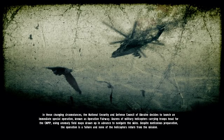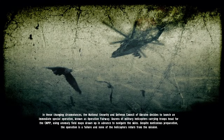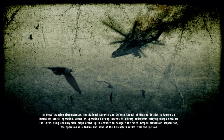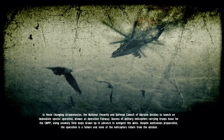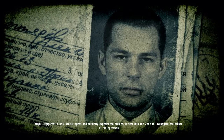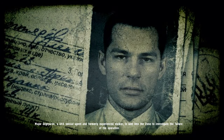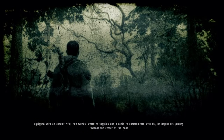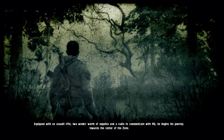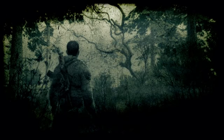Operation Fairway, as it came to be known, involves using maps of anomaly fields to maneuver helicopters to the CNPP. Despite meticulous preparation, the operation is a failure and none of the helicopters return. Major Diktarov, a USS Special Agent, is sent into the zone to investigate the disappearance of the helicopters — disguised as a stalker, equipped with a regular assault rifle, two weeks' worth of supplies and a radio to communicate with HQ. The Major begins his journey towards the center of the zone.